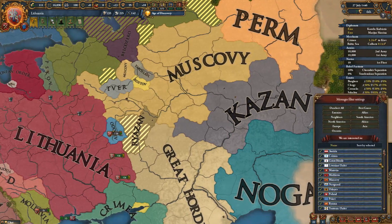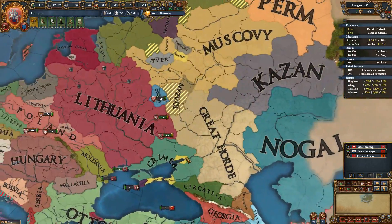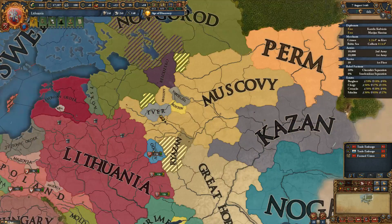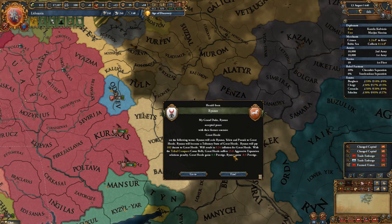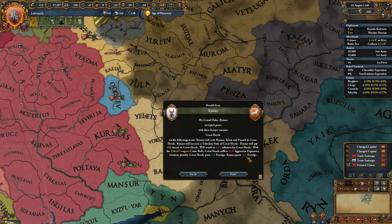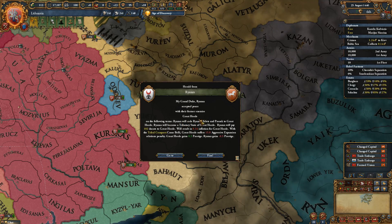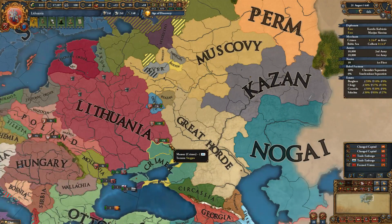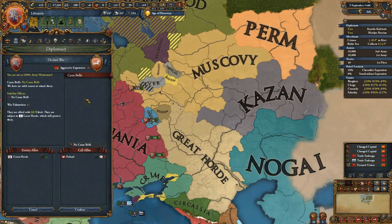Muscovy just became a great power and formed a personal union with Tivir, so the king of Muscovy is now king of Tivir. Ryzon has been fully occupied — you can click on the notification to see the peace deal. Ryzon ceded territory to the Great Horde and became a tributary state. So we can't really do much against him now, and we probably lost our border friction CB against him too.